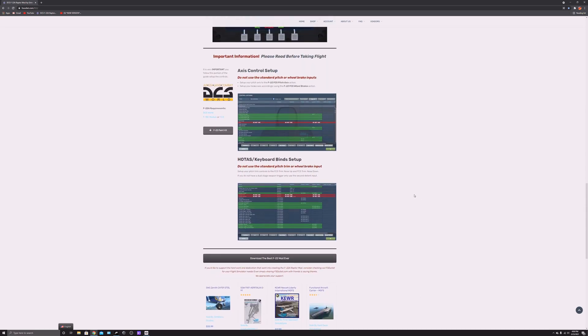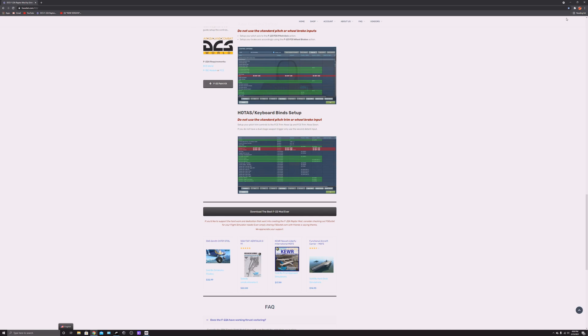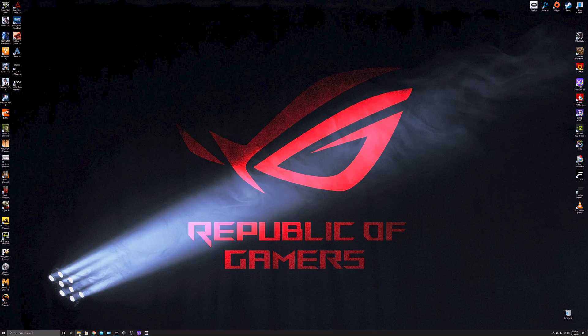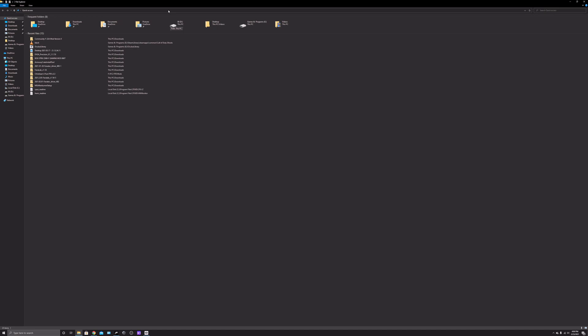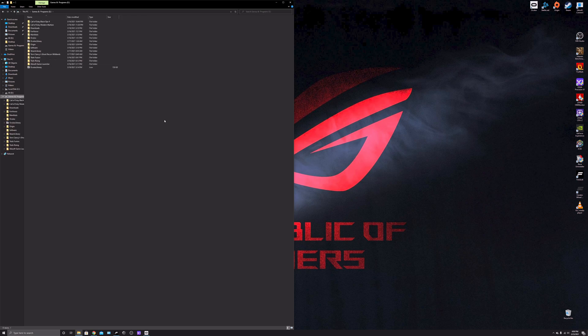What you want to do is scroll down and download the paint kit first, then press download for the main mod. Once you're done, come back to your files. Most people go to their C drive, navigate to Steam Library > steamapps > common > DCS World, find a folder called Mods, then Aircraft, and paste it there. But people are having problems — it doesn't show anything — and the reason is your C drive main directory route matters.